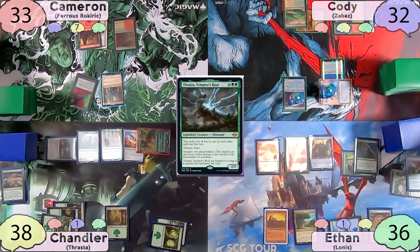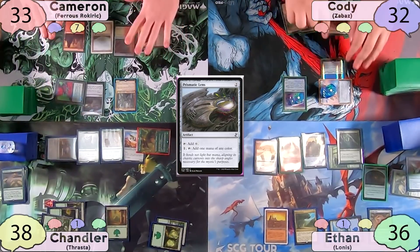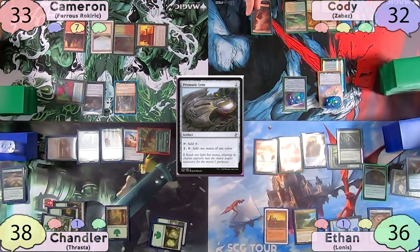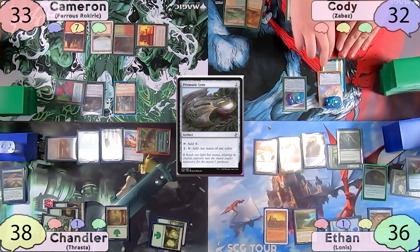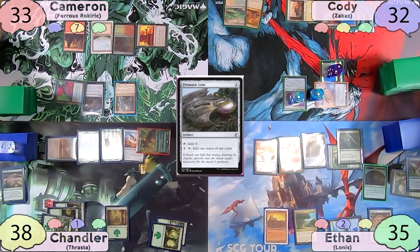Chandler passes to Cameron, who plays Sunhome as his land for turn, casts Prismatic Lens, and passes to Cody. Cody plays a Mountain as his land for turn, gives his commander flying again, and swings at Ethan. Cody gets two more counters on his Jitte and then passes to Ethan.